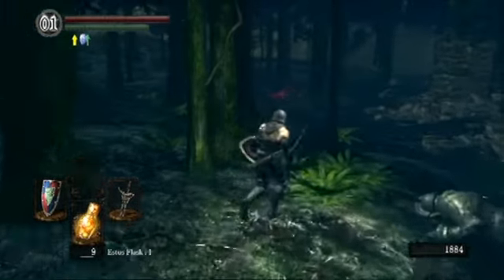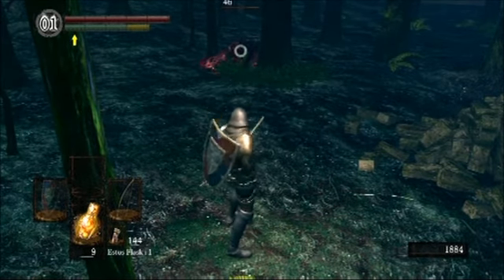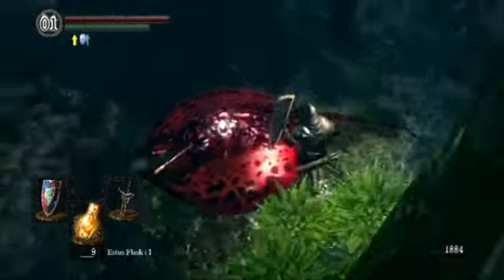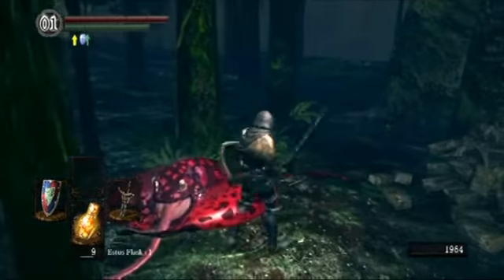So which way would we be going here? This way apparently. Hi manta ray — oh, you're stuck. Not anymore. I don't know what happens when these guys hit you. It'll feel like they poison you or something. I don't want to know — I just really don't want to know.